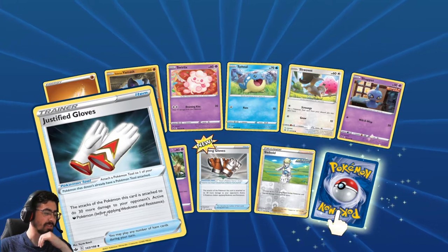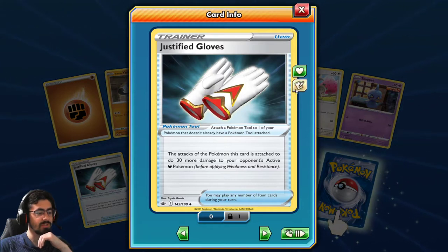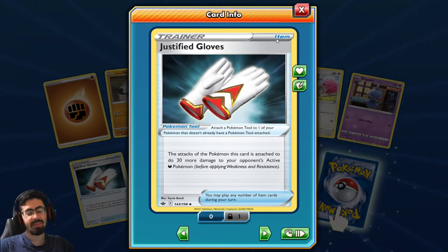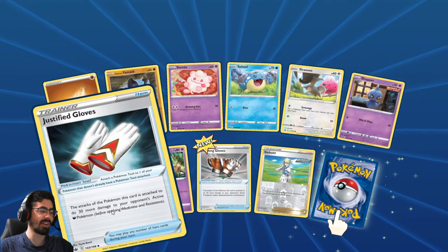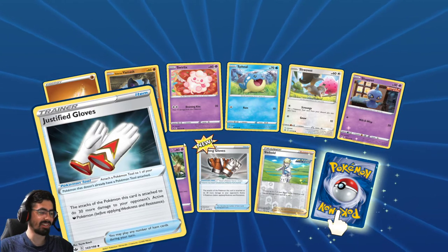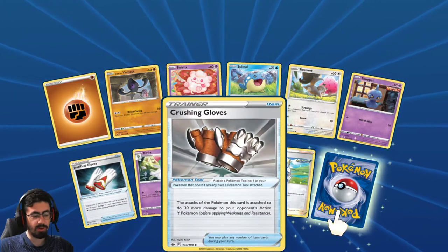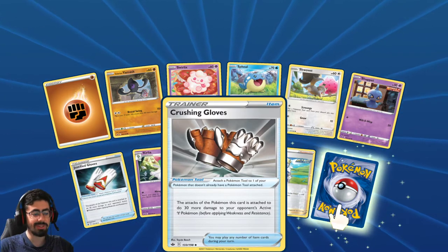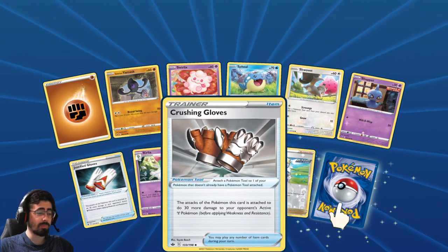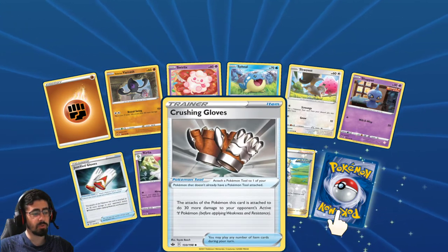Justified Gloves - they look like superhero gloves. The attacks of the Pokemon this card is attached to do 30 more damage to your opponent's active Dark Pokemon. Like... no. Again, this is one of those sideboard cards, or just to mess with your friend. Another Crabrawler. Crushing Gloves: the attacks of the Pokemon this card is attached to do 30 more damage to your opponent's active Metal type Pokemon. Again, sideboard card - great for messing with your friend, but as a standard deck card, it's so situational, I just don't like it.